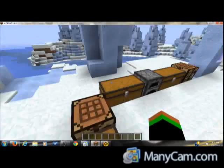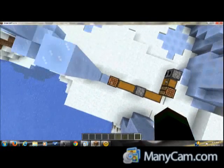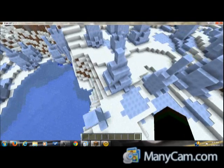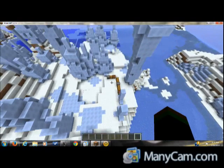For the iron bars you'll need six iron in this pattern right here, and that will give you 16 iron bars. For glass panes it's the same — six glass in this pattern — and that will give you 16 glass panes.